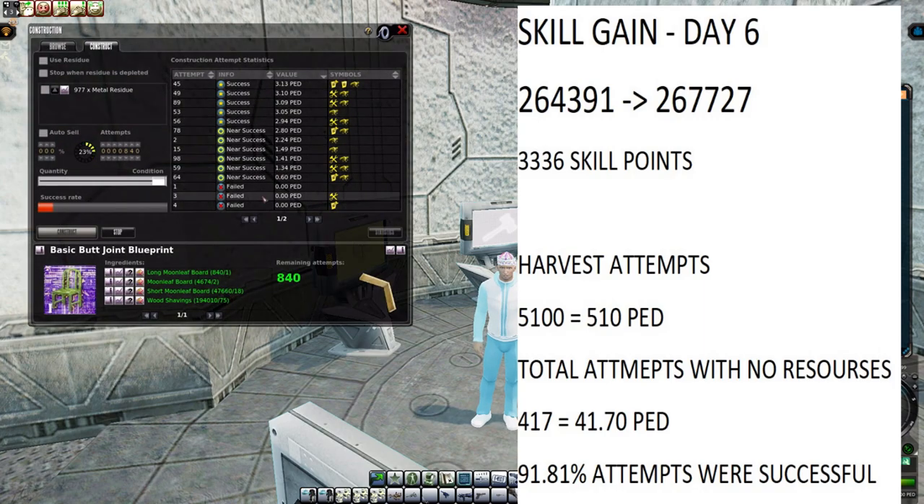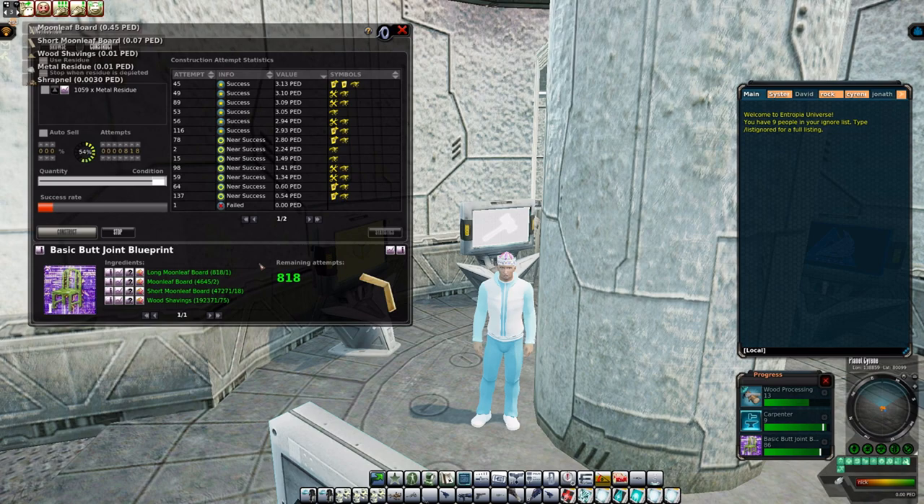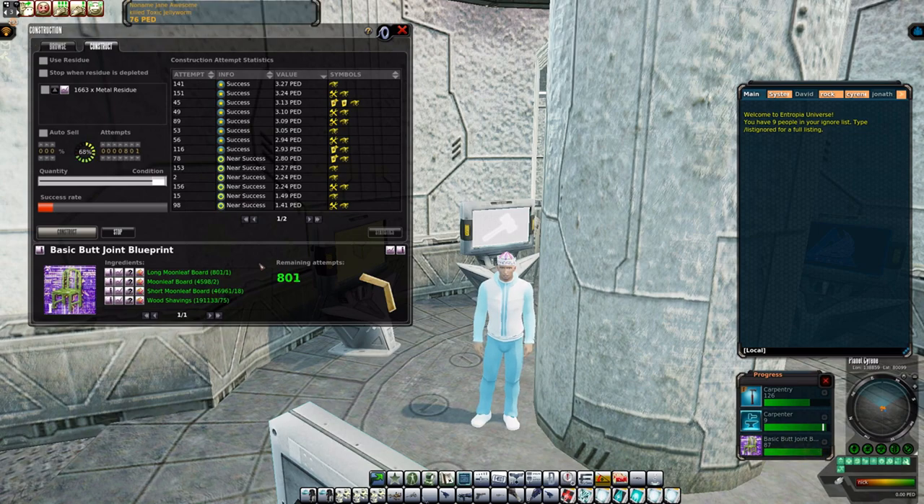Our skill gain so far overall has been 3,336 points in 5,100 attempts. Last run we missed 417 for a total of 41.7 PED, and 91.81% of attempts were successful. It's a decent amount. I don't think the 100% efficiency figure is accurate, but it's not too bad.